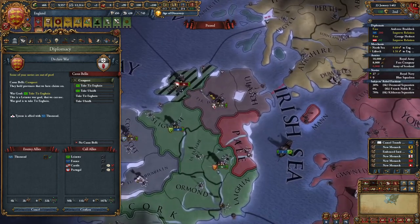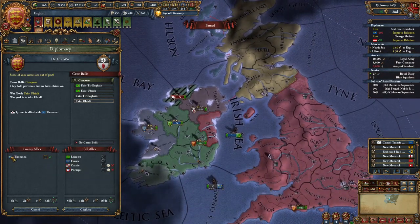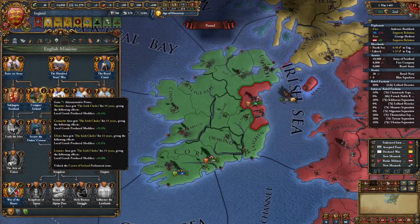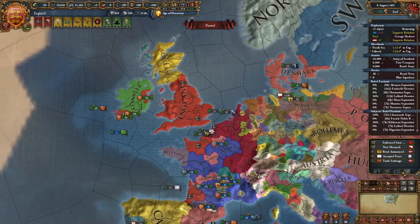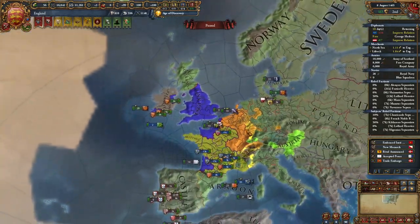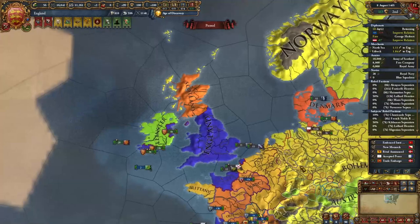Now it's time to finish fully annexing Ireland — just continue attacking, full annexation, co-belligerate if you can. Once you fully conquer Ireland, complete the mission Conquer Ireland for admin power and goods produced modifiers. After all those Irish wars and the war against France, you'll have quite a bit of aggressive expansion. Chill for about five years, let AE tick down, and get ready to attack Scotland. If you attack Scotland too soon, you really won't be able to subjugate them since aggressive expansion will be ridiculously high.